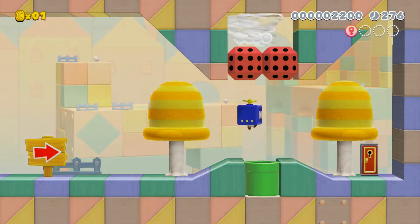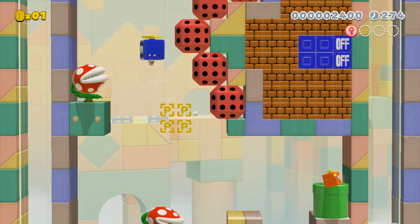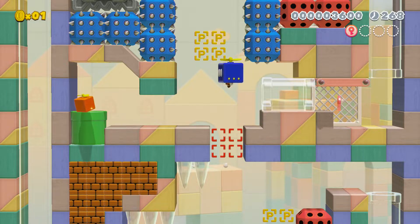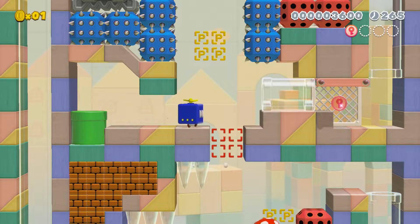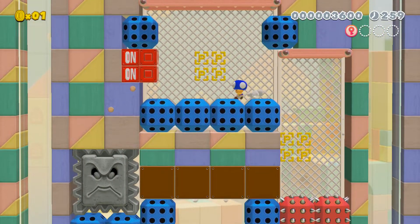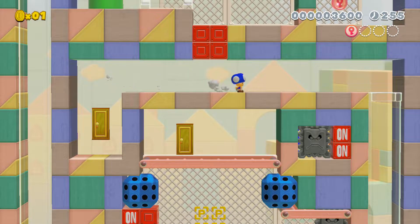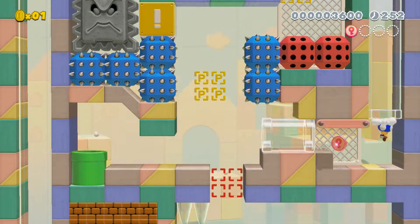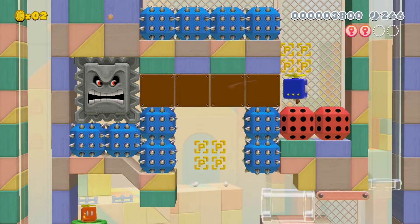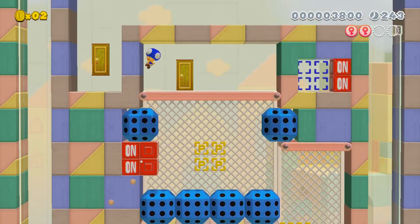There must be another pipe or some way forward, let's have a look. There's a gap there, go through that gap and then there's a second pink coin somewhere over there. I wasn't quite expecting that - not sure what's happened here but I think I'm still alive. That should get me the second pink coin, nice. Something must open up up here maybe.